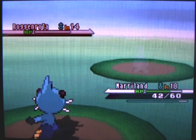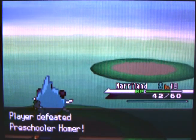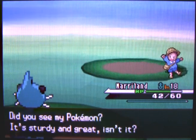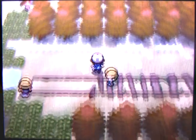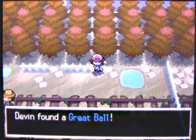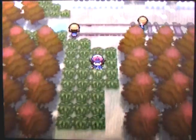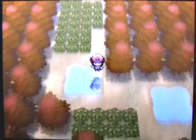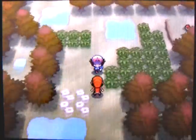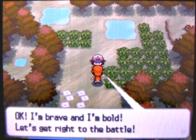We've got to get through Homer first. He has a Roggenrola, and it has Sturdy so it's going to take two hits. Speaking of great, you can find a Great Ball here, which is a really great ball — it'll certainly get the job done. It doesn't hurt having Great Balls at this point, because you can use those to catch some of the harder-to-catch Pokémon.